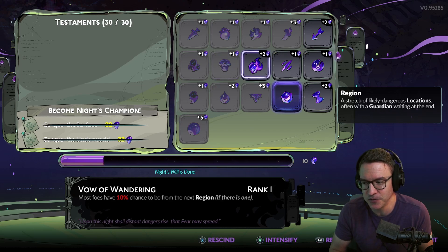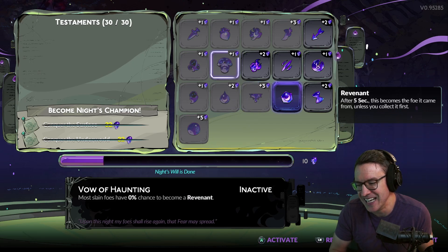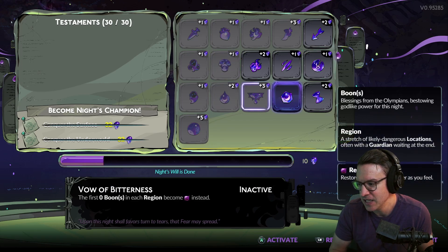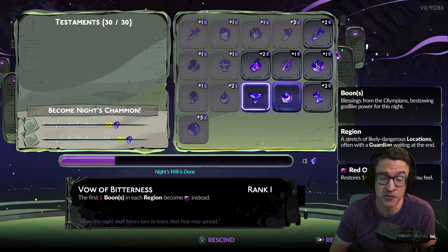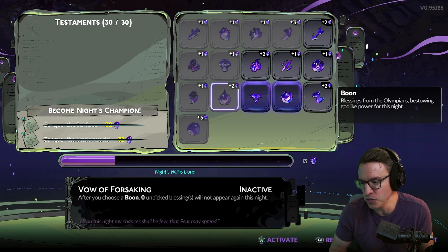So Vow of Haunting — you just have to be mindful that two levels of it is going to be a lot of little green skulls to pick up, which can be very obnoxious. I'll leave that one up to you. I probably would do it at the higher difficulty but not at like the 8 or 16 fear. Bitterness is annoying, but it's three points and it's just four boons at the end of the day. You can easily get a build going with four fewer boons — that's not a huge deal.